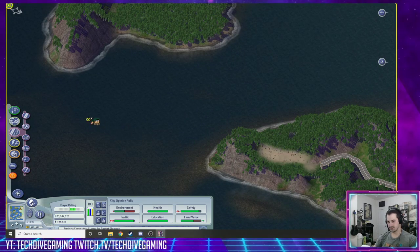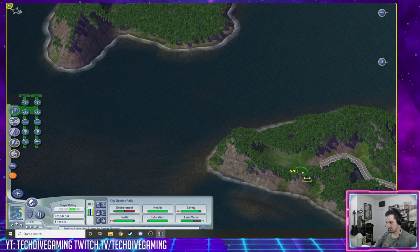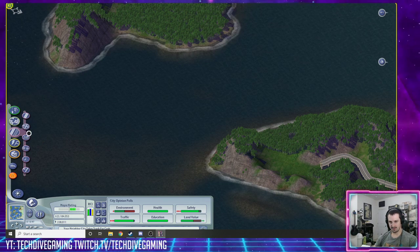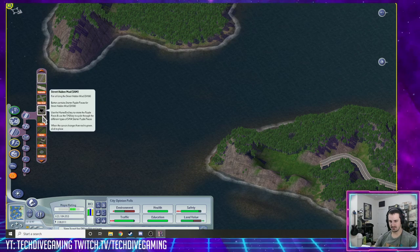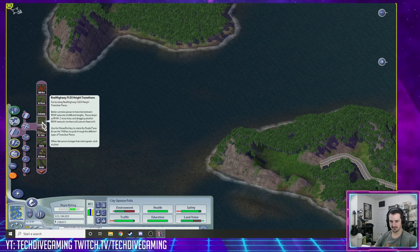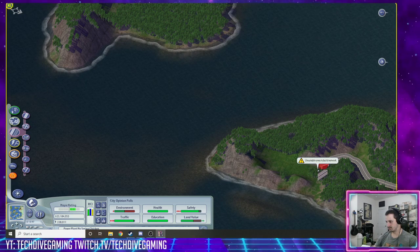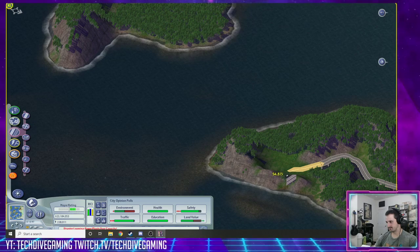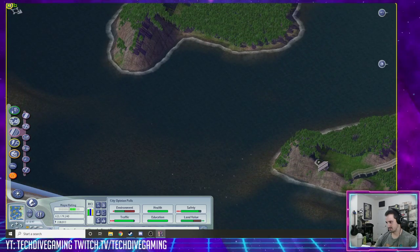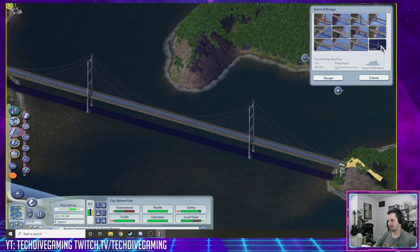All right, we're going to smooth out this land anyway. There we go. Because money is no real object at this point, we'll go ahead and just do it all elevated. One day I'll figure out rural highways. Not today. See, you're missing the mark. There we go. Let's see the biggest, fanciest - particularly this one.